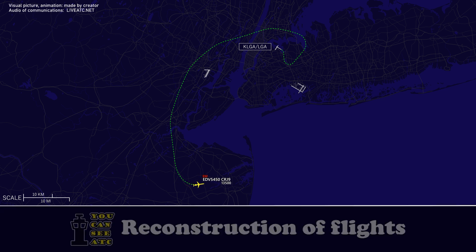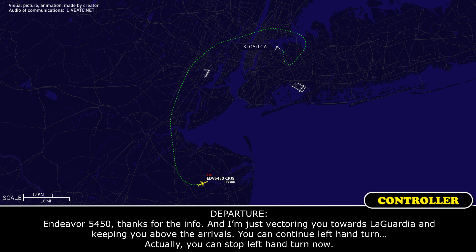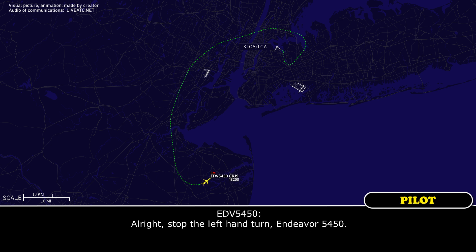Roger, continue your left-hand turn, and descend and maintain 11,000. Continue left turn and 11,000, 75460. I just want to know the exact nature of the emergency. Is it just the loss of instruments? Anything in particular? We just lost the instrument but we are not sure what's going on, 75460. Roger. Endeavour 5450, I'm vectoring you towards LaGuardia and keeping you above the arrivals. Continue left-hand turn. Actually, you can stop left-hand turn now. Stop the left-hand turn, 75450.